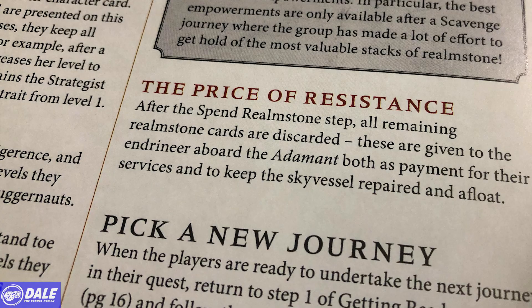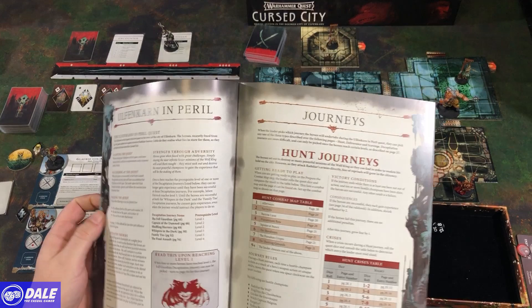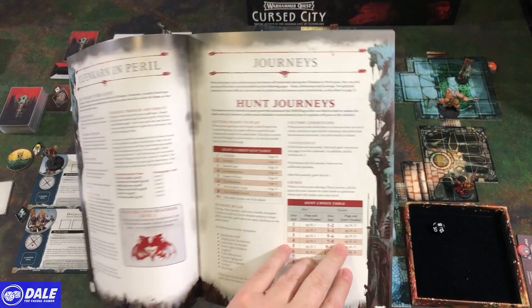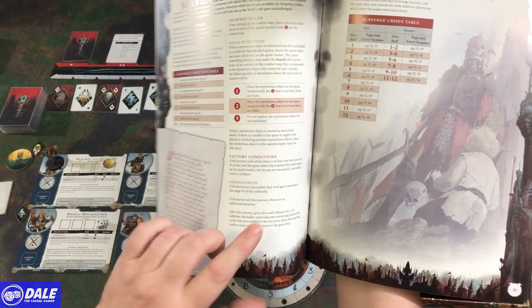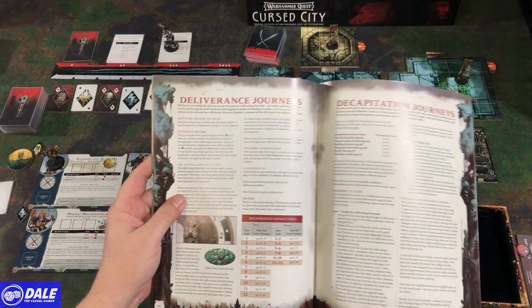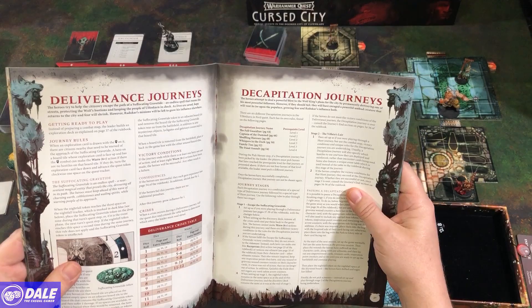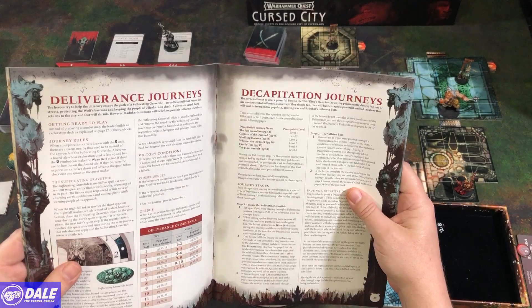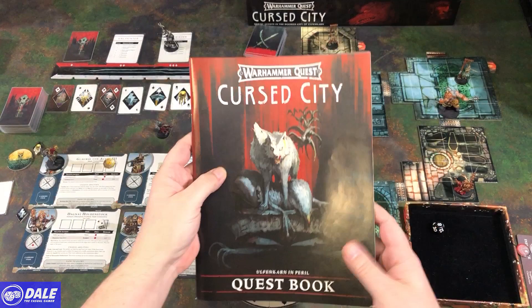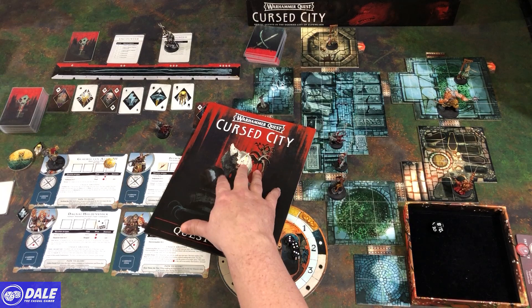Then pick another quest. The four journey types are: hunt journeys which shrink influence by two if successful; scavenge journeys which grow fear and influence by one but reward lots of gear upgrades; deliverance journeys which shrink fear by two and grow influence with no dedicated maps; and decapitation journeys where you take out the key enemies needed to ultimately win in the Cursed City. Hopefully that gives you a good understanding of Warhammer Quest: Cursed City and the process of playing. A lot of components, but fairly simple mechanics overall. Hope you enjoyed the video — please click like and subscribe, and I'll see you in the next video.